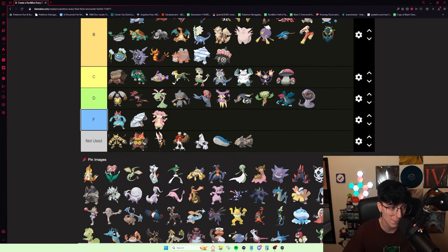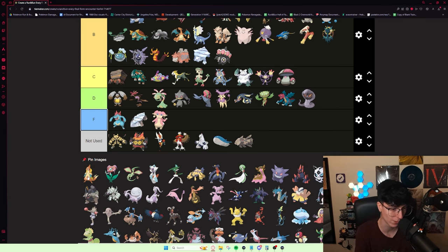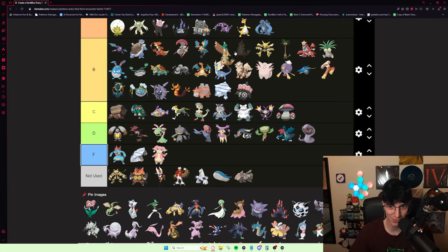Floatzel is one of the most IV-dependent Pokémon in the entire game. If it has really good speed — or decent speed and good attack — it can straight-up kill the Indeedee lead on Cycling Road Rival. A really good Floatzel is A tier, a really bad Floatzel is F tier, and I think it averages out to around B tier. A really good Floatzel kind of pops off on Winona.